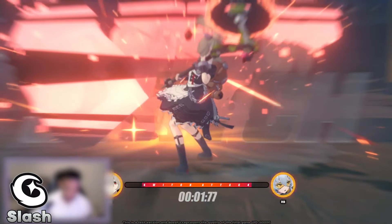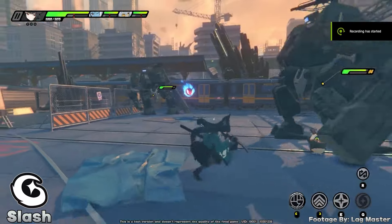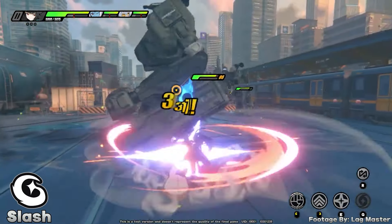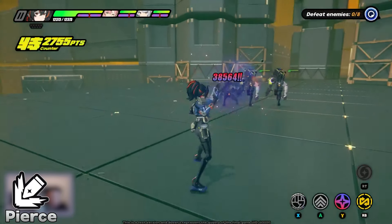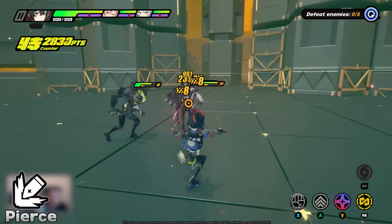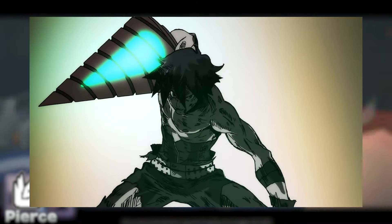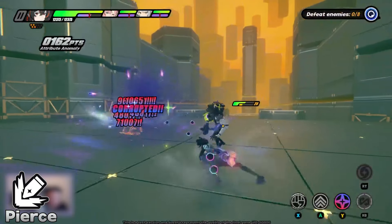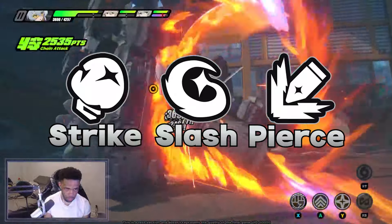Fun fact: when sprinting, some characters can deflect bullets, as shown on screen, which is pretty cool. Slash attacks are strong against ethereal enemies. Finally, we have pierce, which are mainly gun and ranged shooters — and apparently drills, because they watched Gurren Lagann and took the whole pierce the heavens part literally. These attacks are strong against humanoid-based enemies.